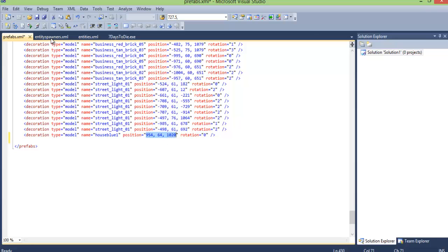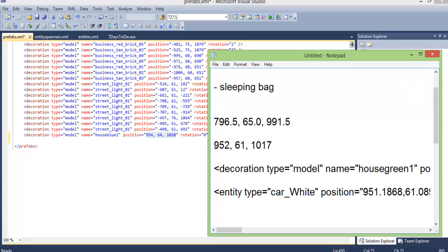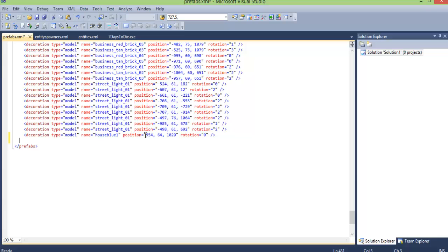Where did I get the coordinates? In my notepad — these were the sleeping bag coordinates, as you can see right here. A little different — I moved it to the side because I didn't want the house to be on top. Changed that to 4, changed that to 20. So this is literally 3 cubic feet off the ground. Keep that in mind — this one is the ground axis, this is Z, and this is the Y axis and X axis.